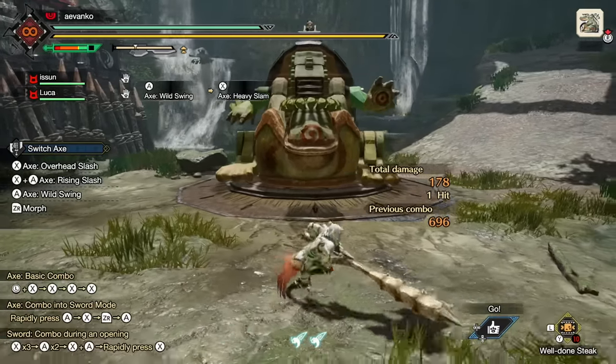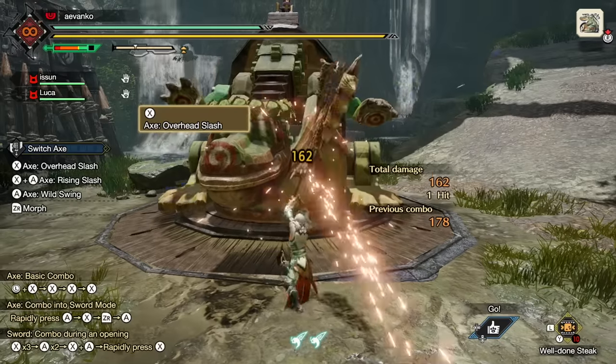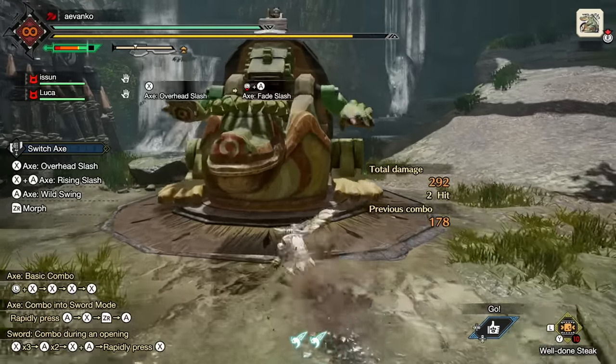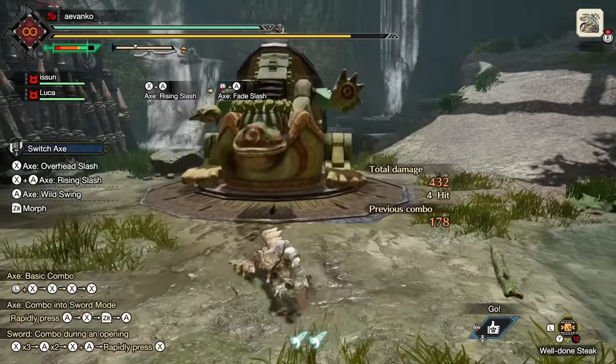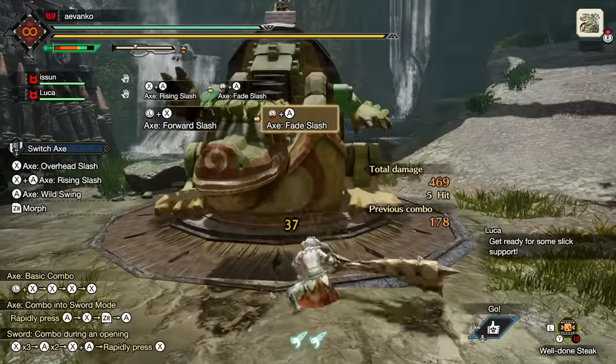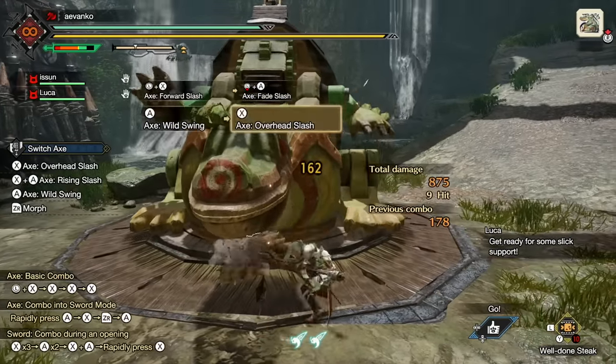Finally, the axe mode has one more option for mobility and that is the fade slash. Hold back on the left stick in relation to your hunter and press A to perform this move. You can do a fade slash pretty much after any move. Overall, the axe mode is pretty much about reach, so choose whichever attack you feel is best depending on the situation at hand.